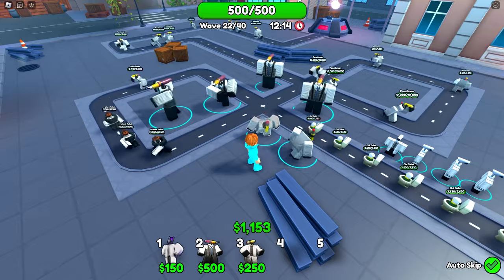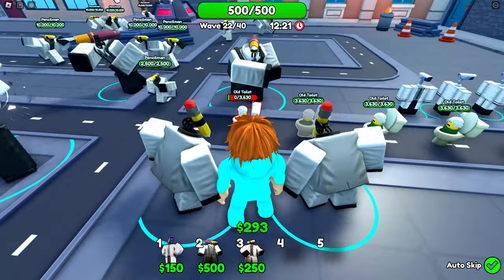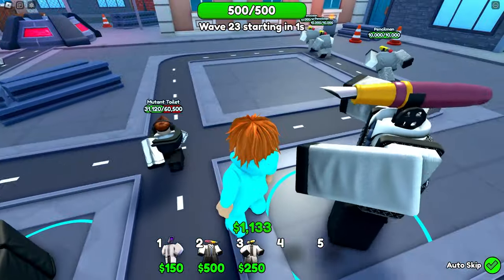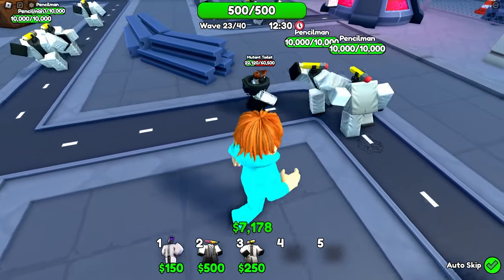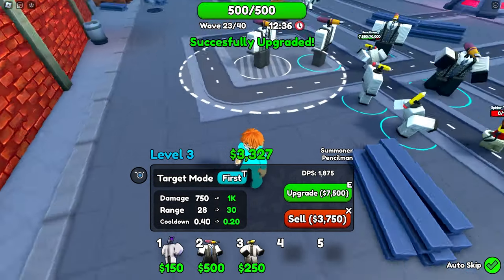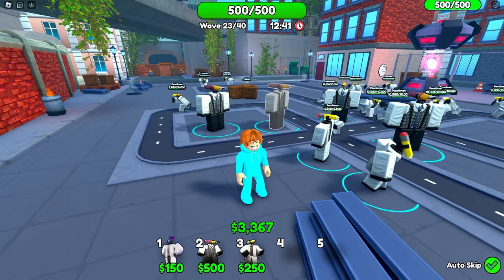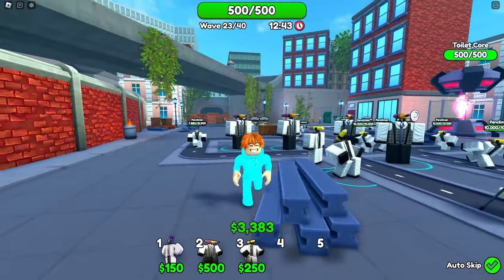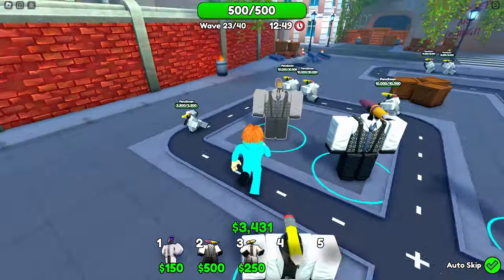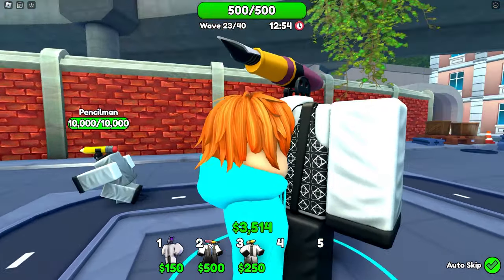Let's place down some pencil men and upgrade them — they're doing a lot of damage to the old toilets. Mutant toilets are showing up too but watch these guys just take them out instantly. All our summoners are almost maxed out, doing 40,000 damage every 10 seconds — that's 4,000 DPS just from summoners. Their outfits look really cool, almost like a cameraman but with a pencil as a head.